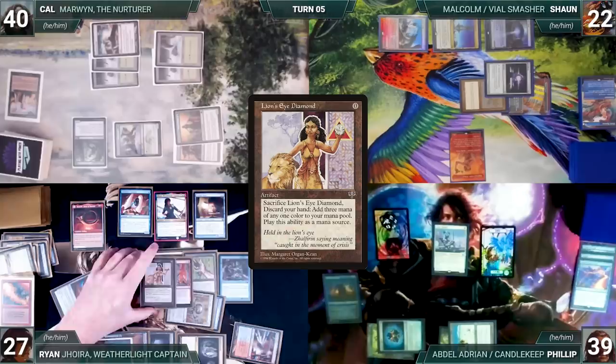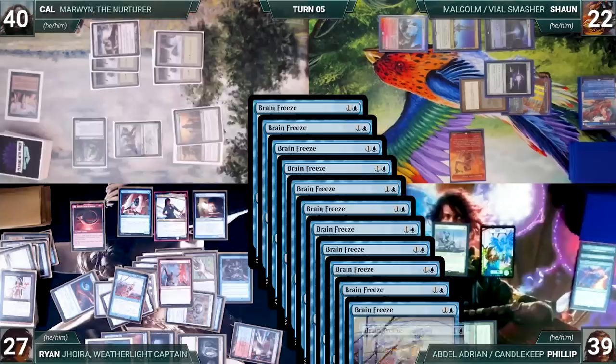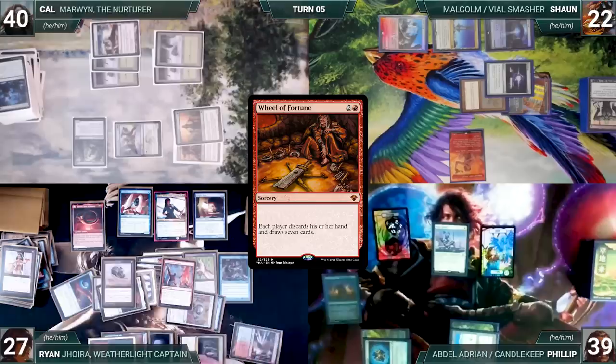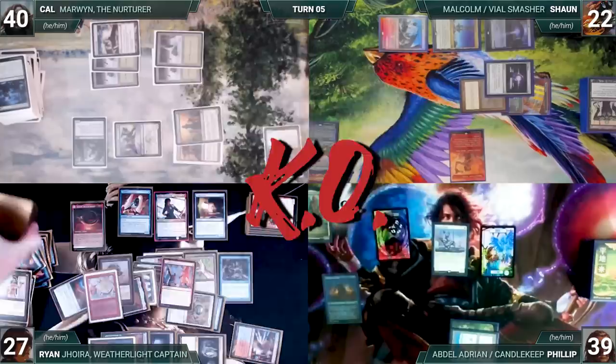He cracks his LED, discards his hand, and adds three blue. He casts Brain Freeze from exile with 13 copies targeting Sean, and the rest targeting Phillip. Sean mills the rest of his library and then Phillip mills. Ryan presents a loop of escaping LED four times, scrying and drawing through Assistant and Joyra, then cracking it for mana, then escaping Brain Freeze enough times to mill out his opponents. Ryan escapes LED, scrying and drawing, cracks it for three red, and casts Wheel of Fortune from exile. Each opponent attempts to draw from an empty library, loses, and Ryan wins the game.